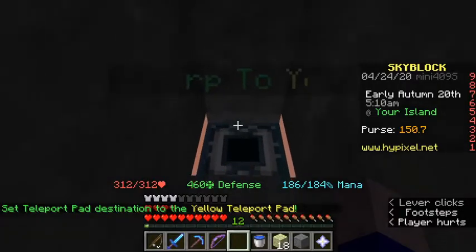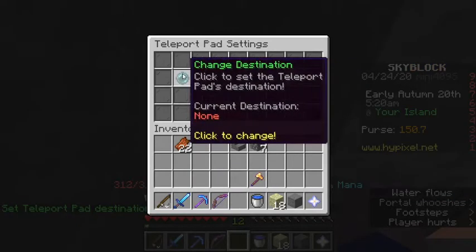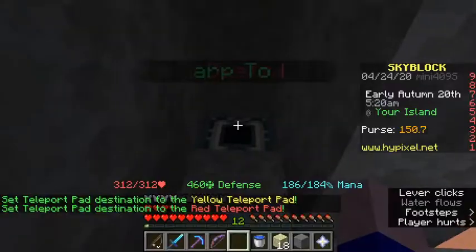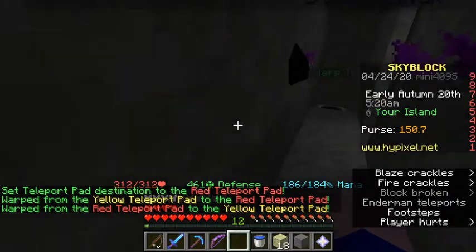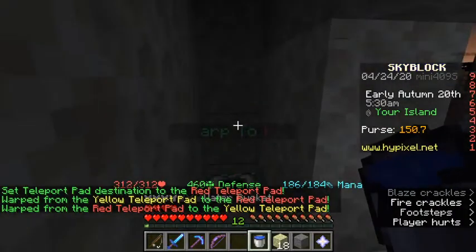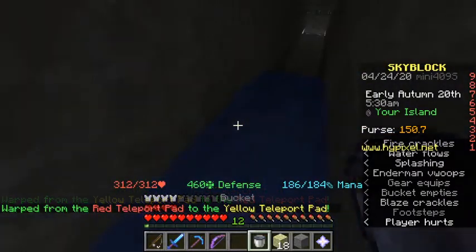You need to set it so it will actually warp you to the previous one. As you can see, it just teleports me. So what you need to do next is put a water bucket right here — it will push you along.